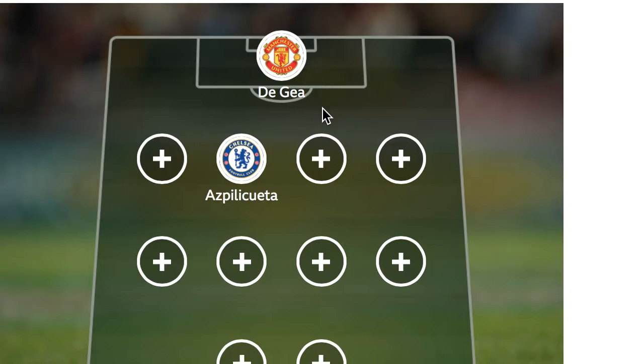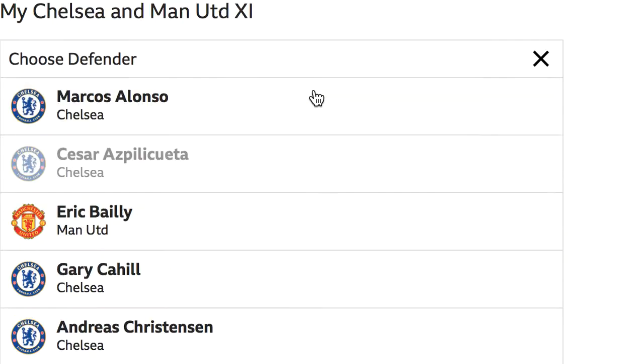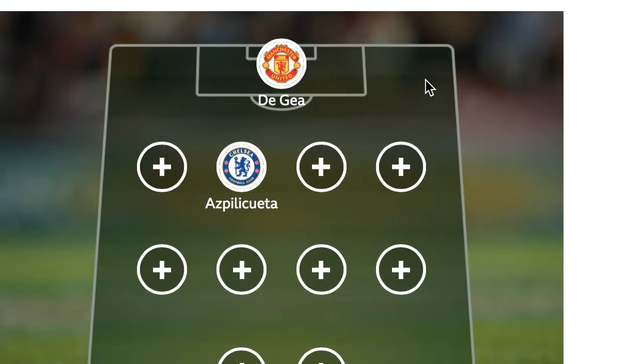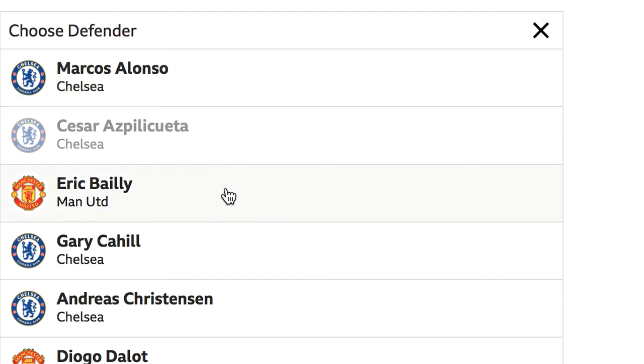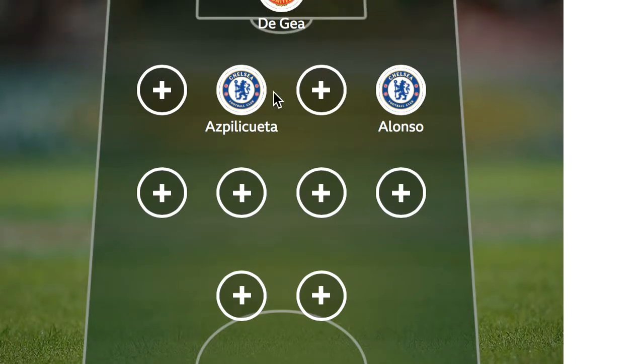I think the best defender at either of the clubs as well, who's largely underrated although he's been given more attention recently within this past season, is Azpilicueta. He's very consistent and for me his place in this defence speaks for itself. On the left, it's really got to be — formation-wise, we can chop and change, let's just keep it as it is. So it's either Marcos Alonso or Luke Shaw, and Marcos Alonso has been more consistent. He's been very good for Chelsea and I would put him there.